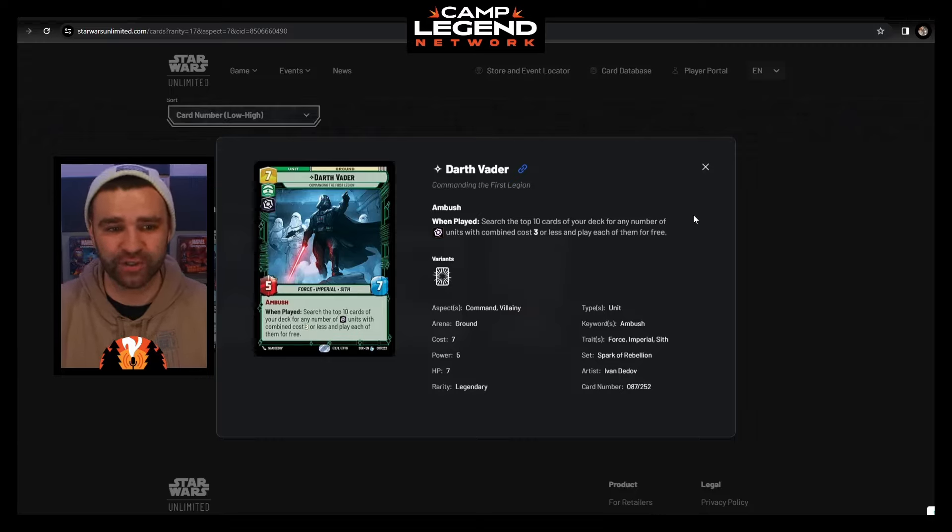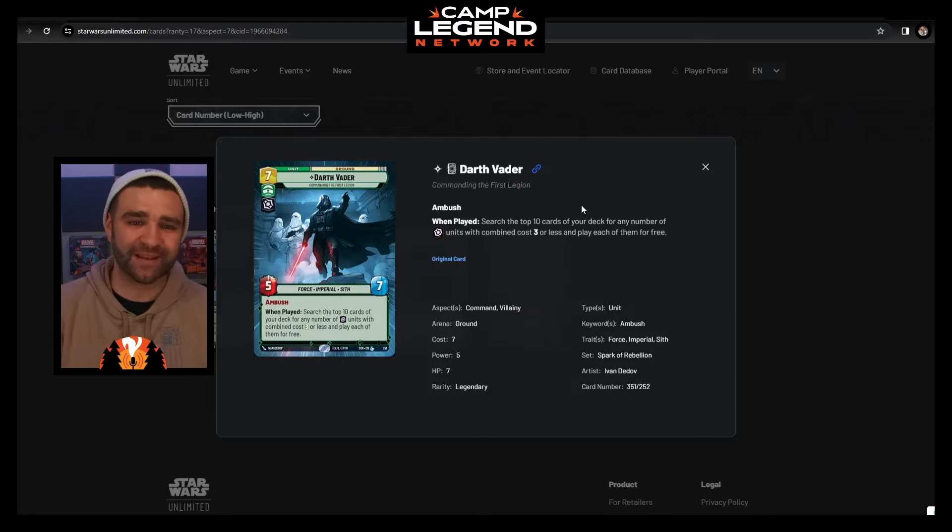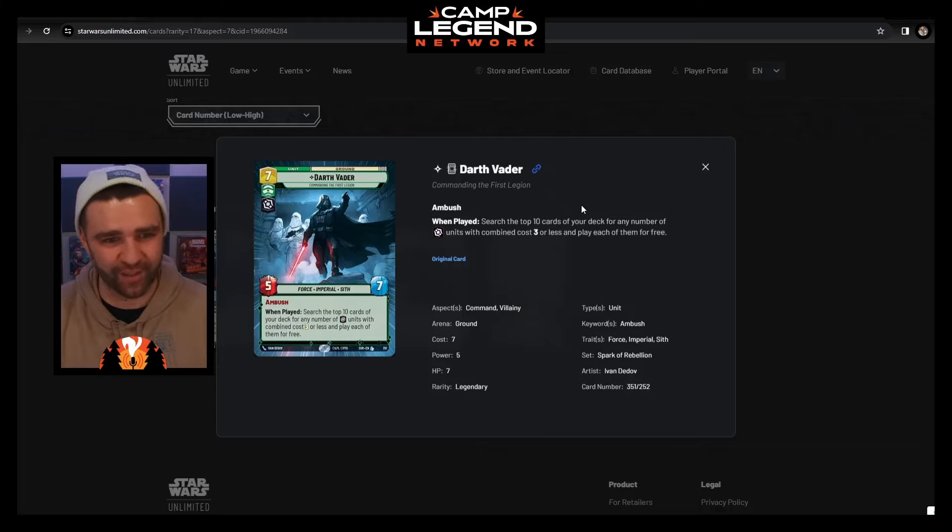When played, search the top 10 cards of your deck for any number of villainy units with a combined cost of 3 or less, and play each of them for free. So this is 7 mana, but you figure you're getting 10 mana worth of value out of him — or you could consider it as playing him for effectively 4 mana because you're getting 3 mana worth of villainy units onto the board. He himself also has ambush. The hyperspace art of Vader coming through with snowtroopers behind him on Hoth is an absolutely gorgeous card.